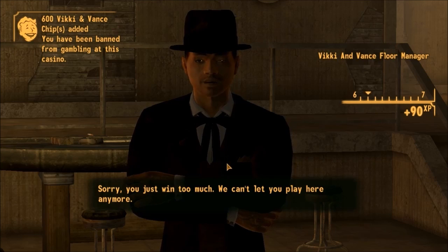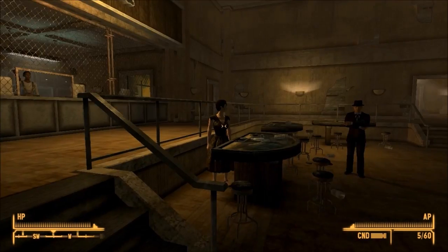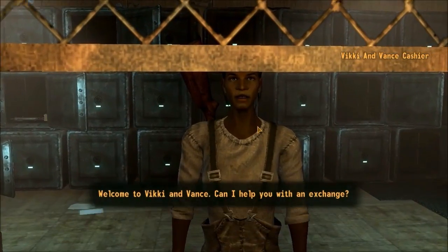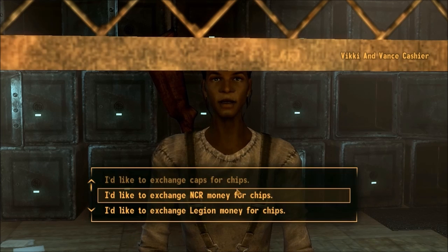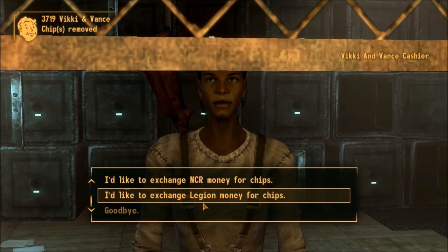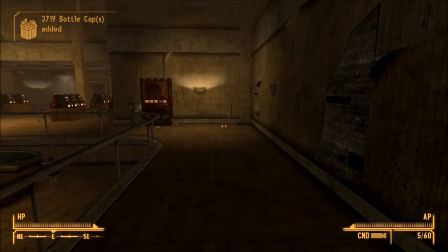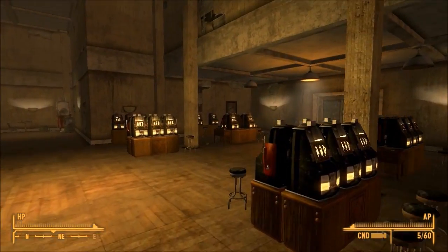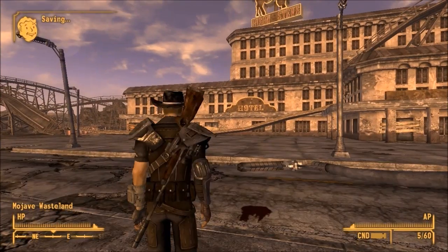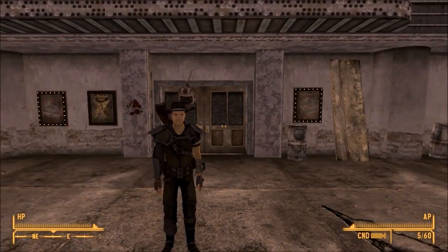We've gone too far — they won't let us play anymore. That's it: two thousand five hundred chips in only ten minutes. Really quick way to make money, but it's a one-shot deal. Now we're done with Prim because there's really not a reason to come back here. Out in better light, the reinforced leather looks pretty sweet.